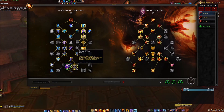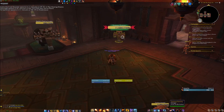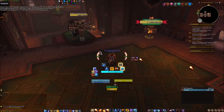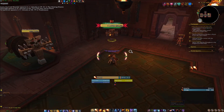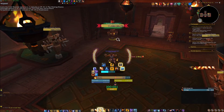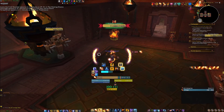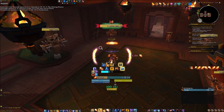Obviously double Lust — nothing crazy. The main thing to keep in mind for Fire is you always have to predict the status of your next Heating Up or Pyro, or your Hot Streaks. So if I'm casting here I'm going to Pyro-Pyro because I know both of them are going to crit. Same thing with Scorch — as long as you queue it up you're going to cast both. You're always predicting what your next Hot Streak will be and where it's going to come from.